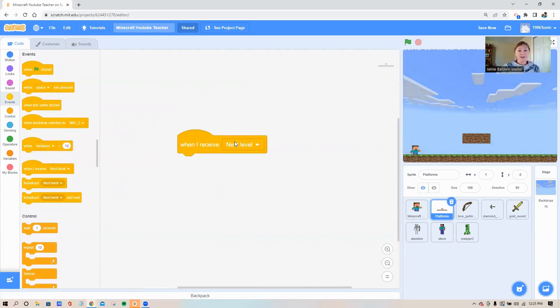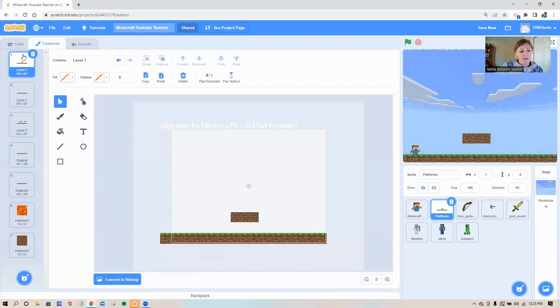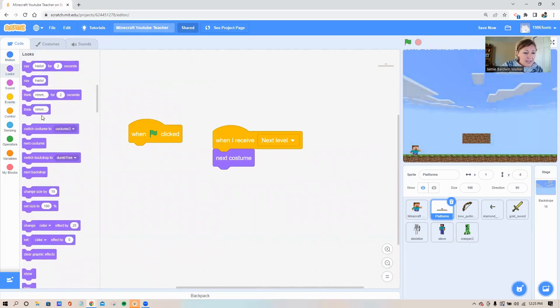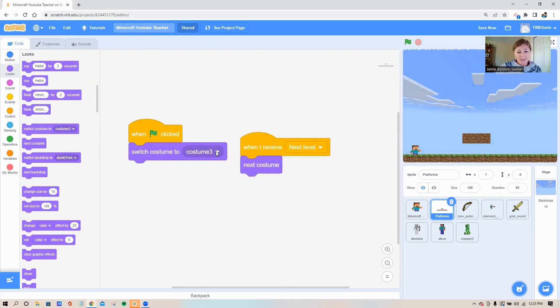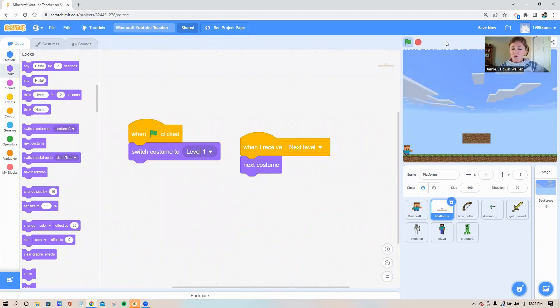Now let's get the platform to actually switch. Go over to your platform sprite, go to your yellow event circle, and get 'when I receive.' When I receive the 'next level' message, I want the platform to switch costumes. Go to the looks circle and get the 'next costume' block — that's your sixth block down. I also want to tell the platforms which costume to begin on when the game starts, so bring out a green flag and in the looks circle — fifth block down — switch to the costume called 'level one.' Test it out: walk across the screen and see if your platform switches.